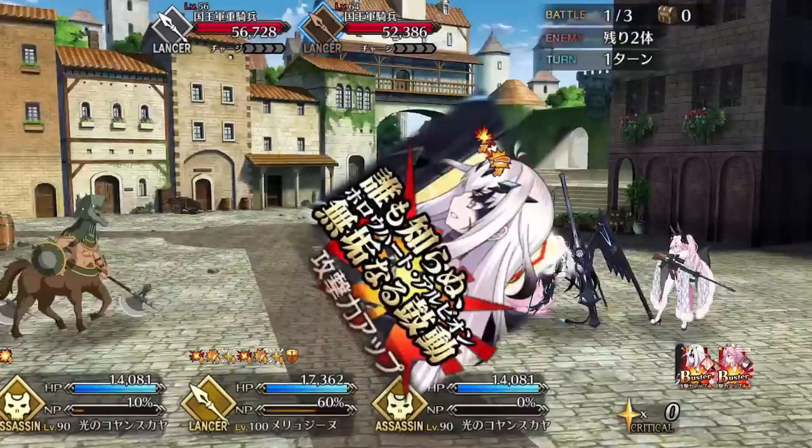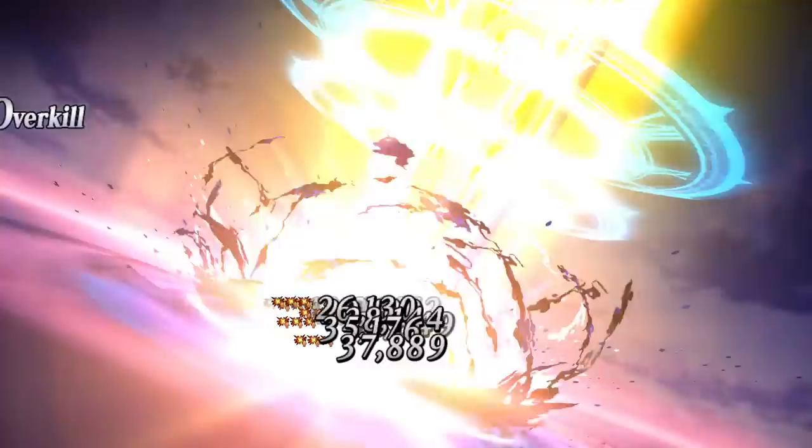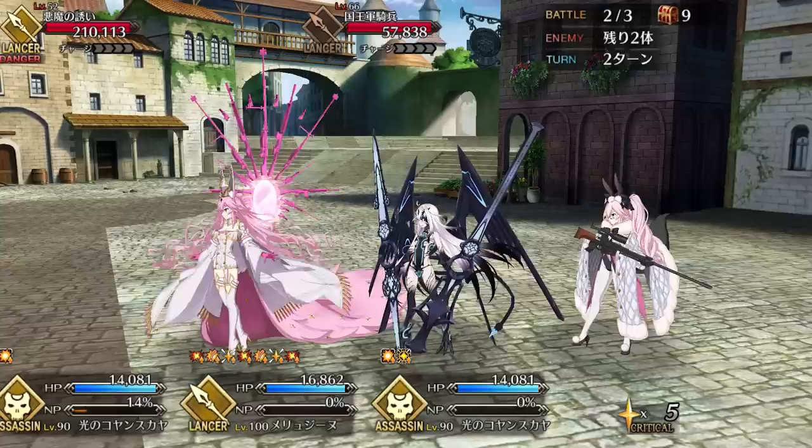Finally, Melusine has yet another piece of offensive augmentation in Parry Dancer — her de facto crit synergy skill, which every DPS nowadays seems to come prepackaged with, except unlike most, this one's pretty good. Much like Morgan's crit skill, it serves as a crit engine all on its own. The massive star generating and star absorb buffs give Melusine all the consistency she needs to be a crit DPS machine. All that's missing is a boost to her crit damage.